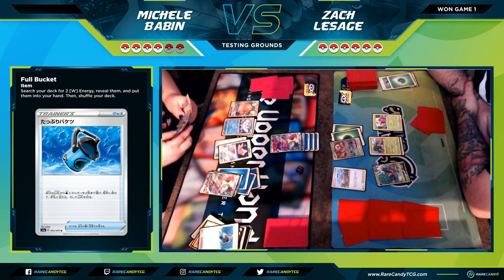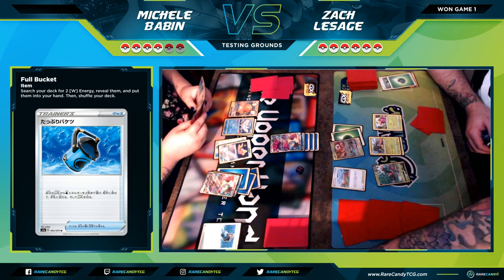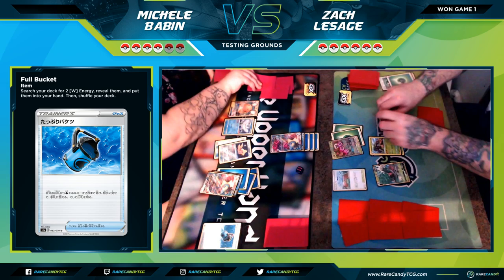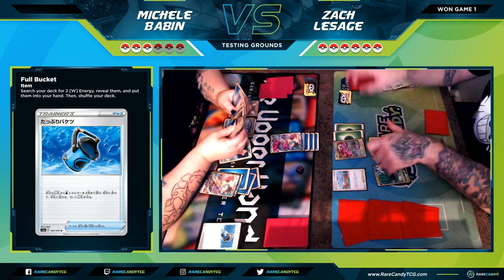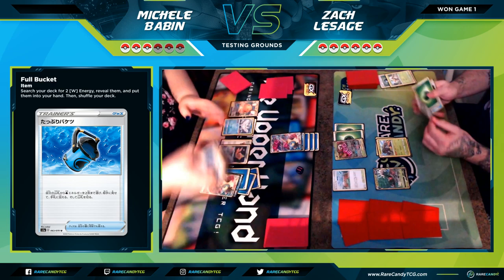There's Full Bucket — she's all fully powered up with the Frosmoth, one in front and one in back. I'm getting the dice ready — my heart is sinking — I feel like I've lost this game. She's getting the knockout on the Grookey. Three prize cards left for me and it seems like these decks are either going to 6-0 their opponents or not. I have the opportunity to take a knockout here, but if I do, Michelle has the 160 lined up in the back.